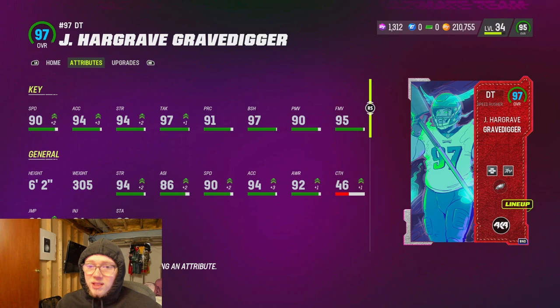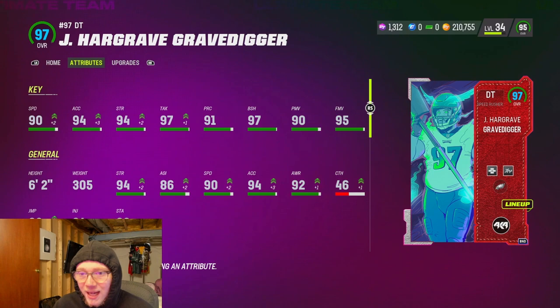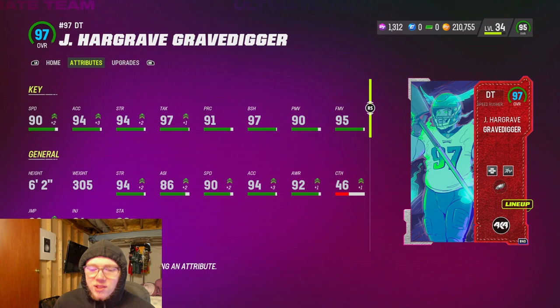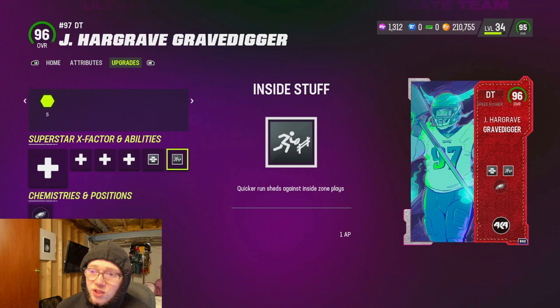These are his stats with the theme team: 6-2, 90 speed, 94 acceleration - he's pretty fast - 94 strength, 97 block shedding, 90 power move, and 95 finesse. This guy gets to the quarterback and he's pretty nice in the run game. Is this card worth the amount of coins he's going for? Absolutely not - but I'm always going to get all the Eagles, that's what I do.